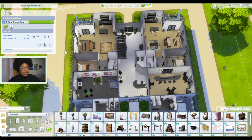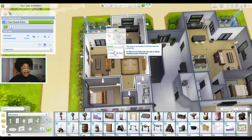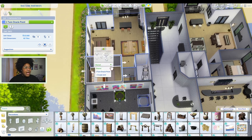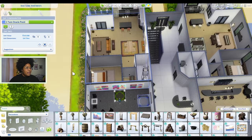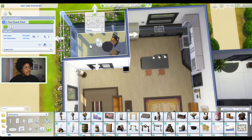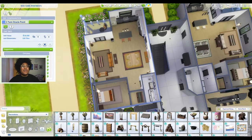In order to convert this building into a functional residential rental I have to go through and click each of the rooms and assign them to different units. I'm going to click on this room and convert it from shared - it says this area is accessible to all sims that live on the lot. I can click to make this room part of one twin oracle point. I just have to go through and do that for each room. Now the blue outline covers this entire unit, including the balconies. So now I have one functioning unit.